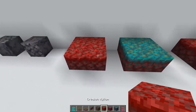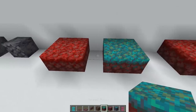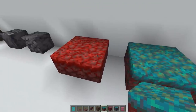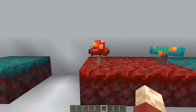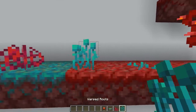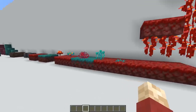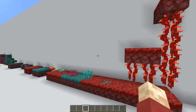Then we have crimson nylium and warped nylium. You've got your red and your blue. These will be very useful in the Nether, but outside of the Nether it's going to be a bit odd to use. Moving on, we've got a brand new set of plants: crimson fungi, warped fungi, crimson roots, warped roots, nether sprouts, and weeping vines. Lots of interesting but kind of alien-like varieties. All of these colour sets are a little bit different to what we're used to.